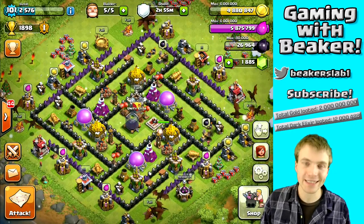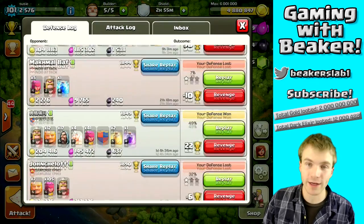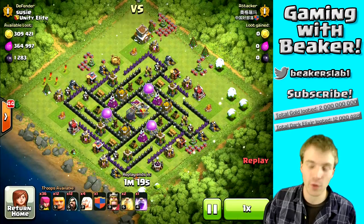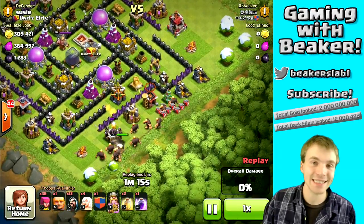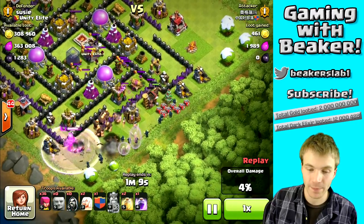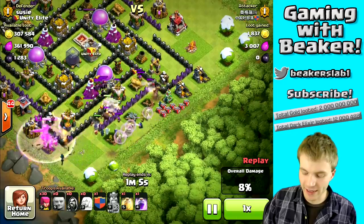Let's look at some replays — I got some really good replays of some strong armies attacking me. Check this out: this is giant healer with four healers and a ton of wizards. This guy also has a level 9 king, so he's got a decent army. He's pretty well upgraded — his troops are mostly maxed except his rage spell.